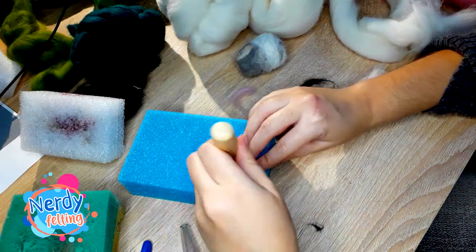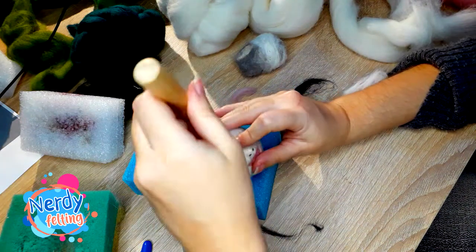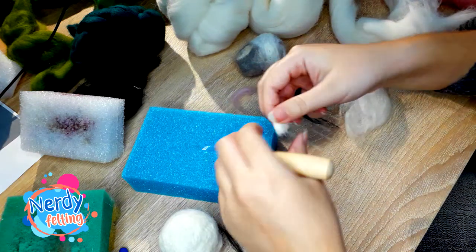After those parts were done it was time for hair. I made three pieces with more or less bent triangle shapes, then connected them one after another, starting from the biggest one. You can add more wool to them to make the shape smoother and look like one piece.